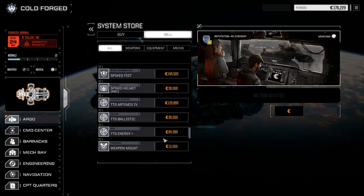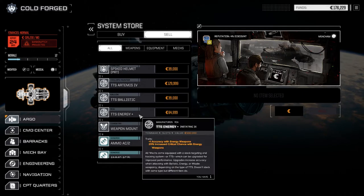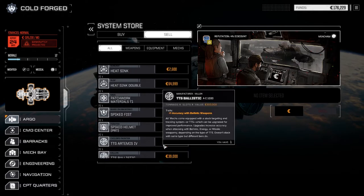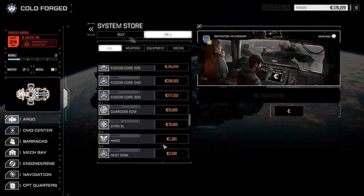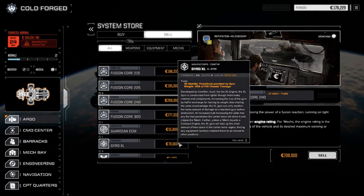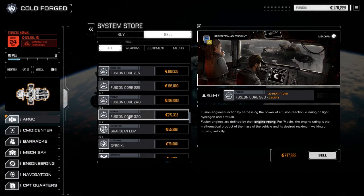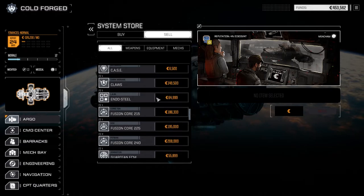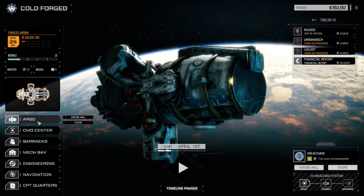We've got a nice TTS plus energy here which is awesome - we want to drop that into one of our mechs. We're going to do some rebuilding after this episode because we've got to get our light lance fixed up a bit. We're going to hold on to the fusion cores and sell the 320 and leave it there.